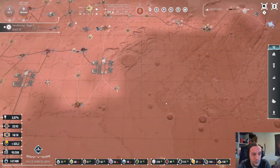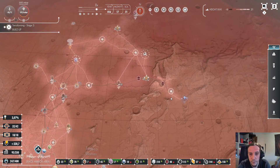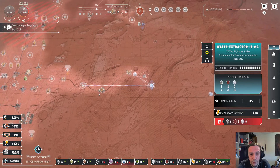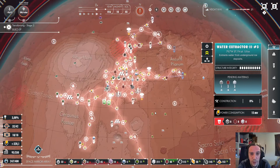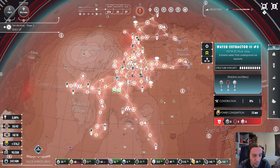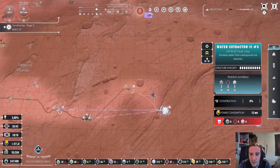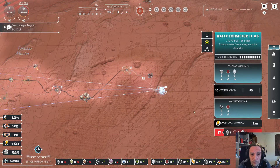New colonists arrival — yay, that's good! Seems like I have to amp up the priorities in these really far-away areas of my base. I can understand why things are progressing slowly there, but that might turn into a problem at some point, especially since this water extractor is really important for my future.